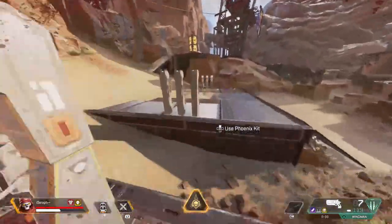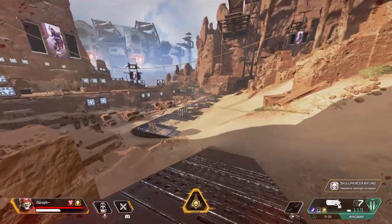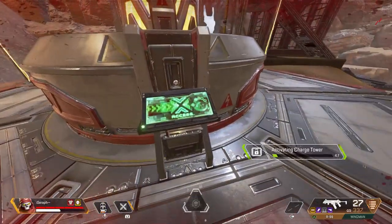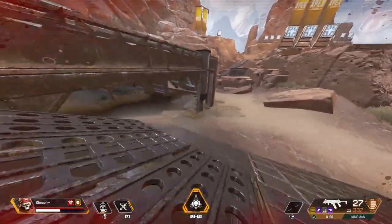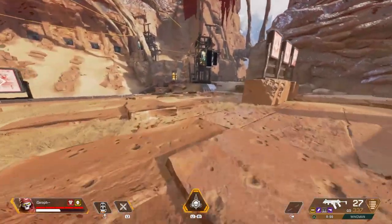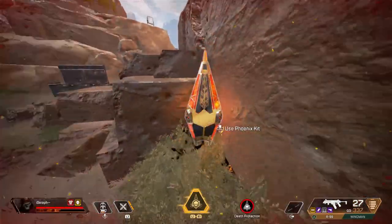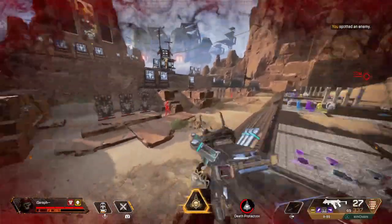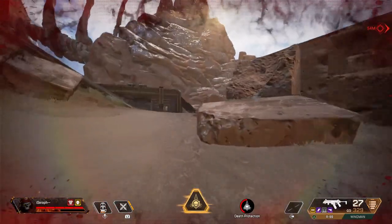Now let's talk about placement of the totem — this is very important. In ranked you'll often find a whole different team sitting at your totem camping it. The totem obviously glows and is very vibrant and obvious, so you want to put it behind cover in a location where enemies won't be coming from. I once used it in a choke point and that was the most terrible way to use it — another team came through. An example of a good location would be in a corner like this. You grab it, come out from behind the corner to fight the team, and if you get reset you go back to the totem away from everybody.